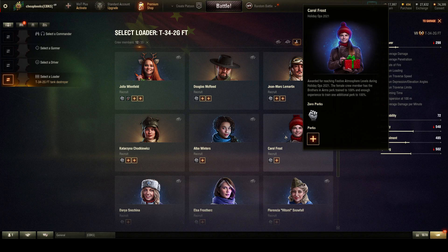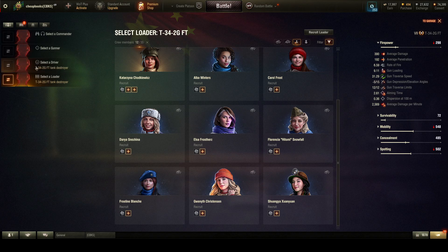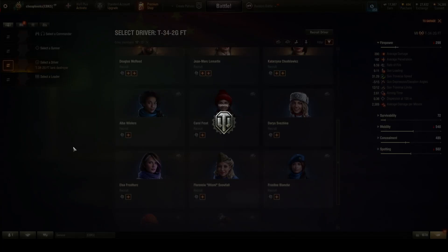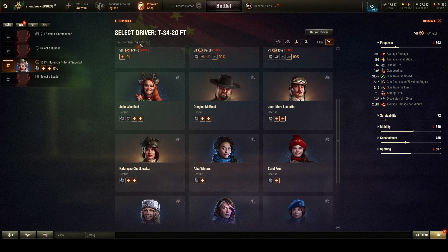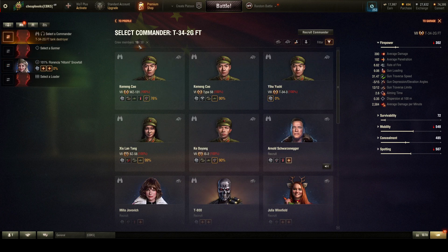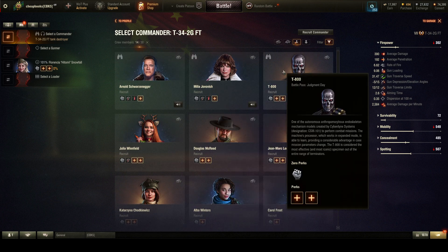I'm going to get one more this Christmas — the one called Vinny — and I know I'm going to get six or seven more throughout next year when new tech trees come out. So I'm going to go for it and recruit somebody. I'm going to start with the driver and take this woman to be my driver. It says 12 but there's actually more because it wasn't showing the commanders. When I do commander, it says 14 because Arnold, Mila, and T-800 are commanders only.